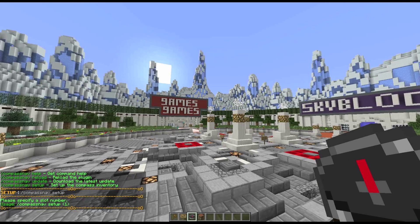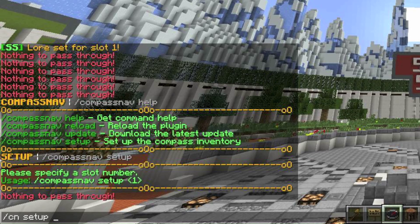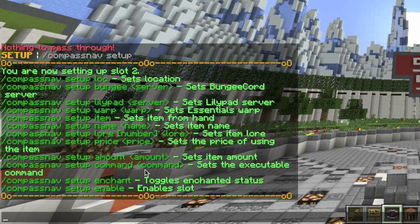After slash cn setup, you specify the slot. The slot refers to the inventory slots right here. I've already done slot 1, so I'm going to do slot 2, which is right here. When you run the command, it will show you a screen saying 'you are now setting up slot 2'.